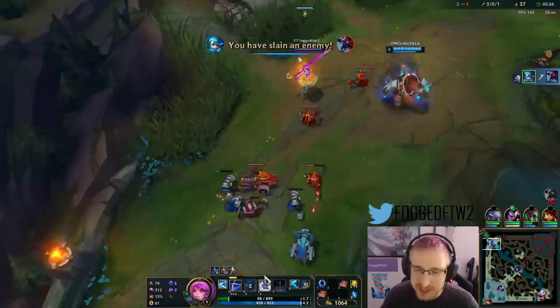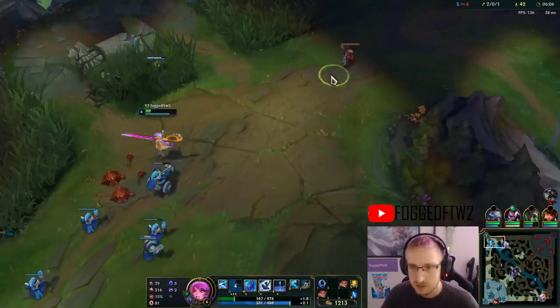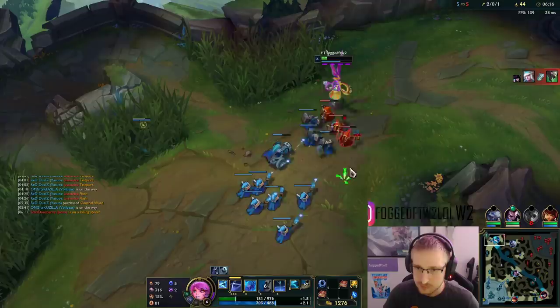I used my E to extend the range of my Q so I can get on top of Cho'gath out there. You also get the extra on-hit magic damage with your E. In order to shove the wave as fast as possible, I'm going to use my auto into my E, which resets the auto attack, and shove in.